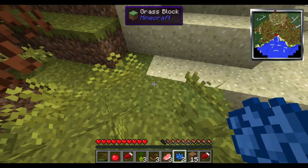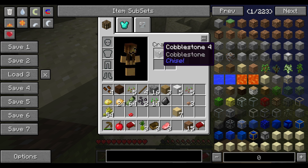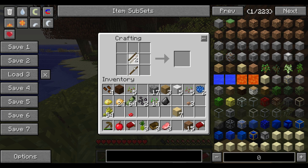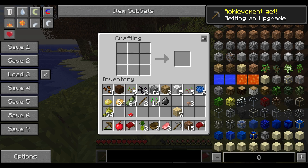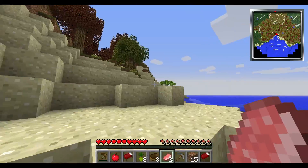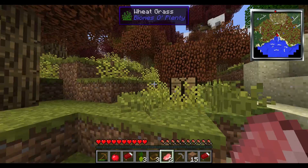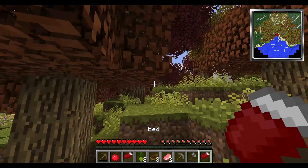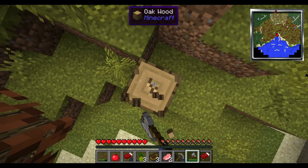I wonder if I can dye other things — can I dye things? I know I can dye wool, but what about cobblestone or wood? Maybe not. Our little adventure is over — we have finally found a place to build. I saw something floating in the distance like a dolphin jumping out of the water, but it was just a leaf. I think eventually I'm gonna have to go around and find all the cool things from other biomes, pick out whatever I like, and bring it back here so I can make my home awesome.